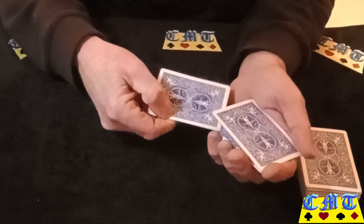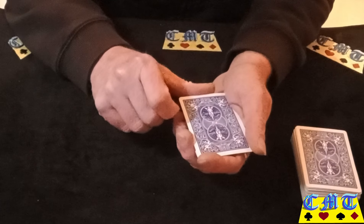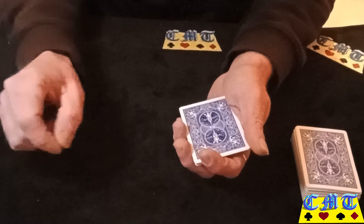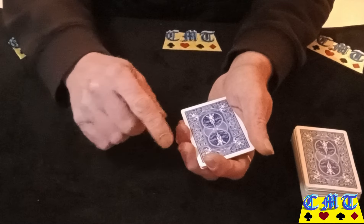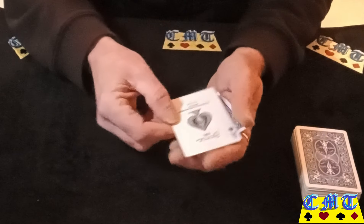Next bullet note: top card second to bottom. Pinky pull down, put it second to bottom, cut your break underneath it — push it up when you're pushing it in — and triple lift. So: second card top card second to bottom, triple lift to show the Ace of Spades.